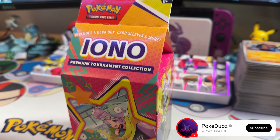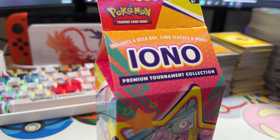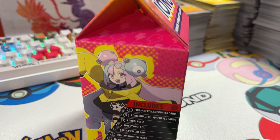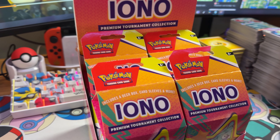What's up guys, today the newest product — the Iono Premium Tournament Collection — just dropped. It comes with one full art foil supporter card, three additional foil supporter cards, 65 card sleeves, one sturdy deck box, one large metallic coin, two condition markers, six tournament-ready damage dice, six TCG booster packs, and one code for Pokémon TCG Live. I've got a whole case of these, let's do it.